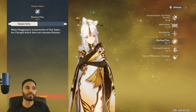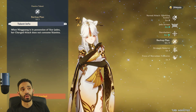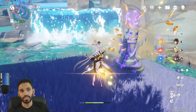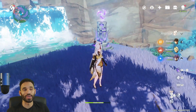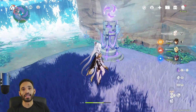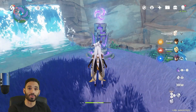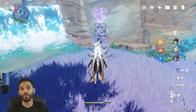The other thing that makes Ningguang absolutely cracked is her first passive talent. When she has even a single star jade on her back, her charged attack doesn't consume stamina. So you can literally do one attack, then charge, one attack, then charge, and she never consumes any stamina. Obviously for maximum DPS you want to accumulate all three and then charged attack. You got to get a whole constellation level for Hu Tao to get that same perk — it's one of the most busted passives I've ever seen.